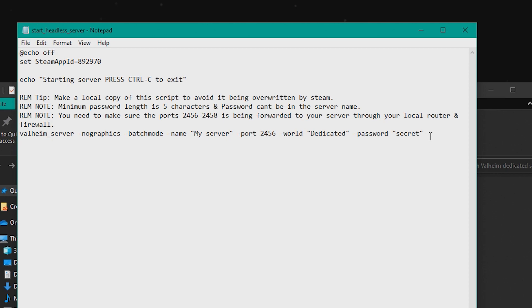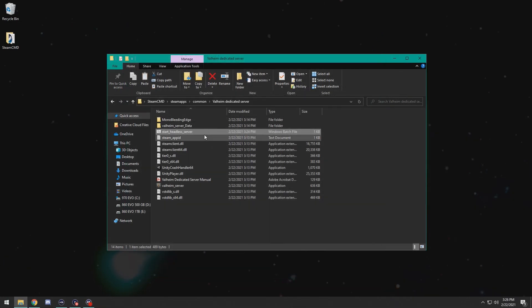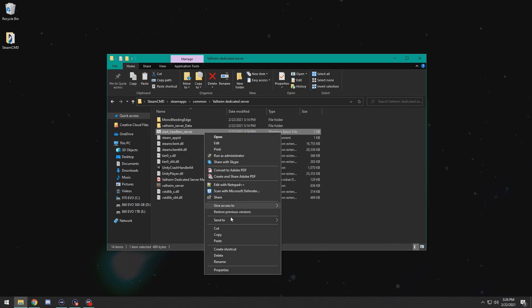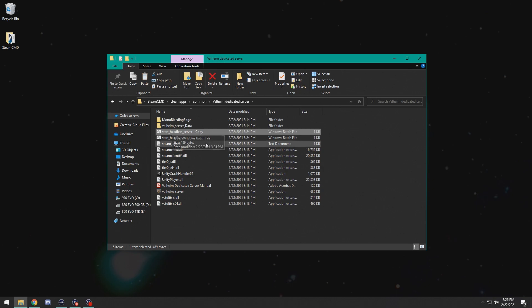I would recommend creating a copy of that batch file, because when you go to update the server when Valheim has an update, it can replace this file with the default information — 'my server' and 'secret' for the password — losing your previous settings. It may be easy enough to remember your server name and password, but there are additional things you can add that will change your world, so saving a copy so it doesn't get overwritten is pretty helpful.